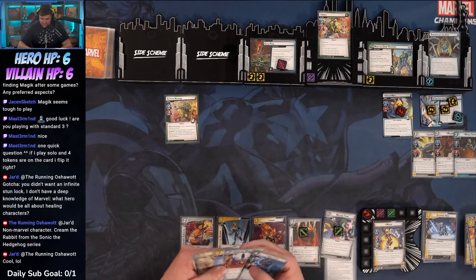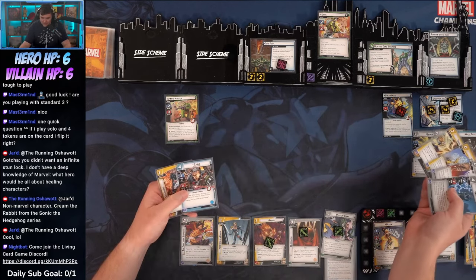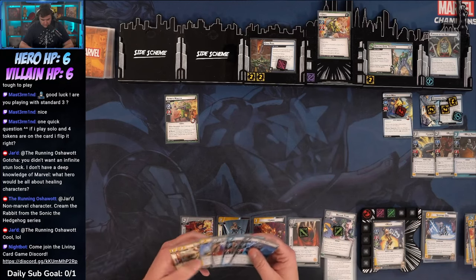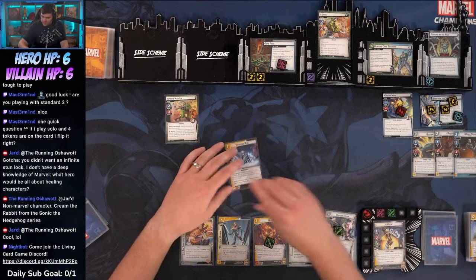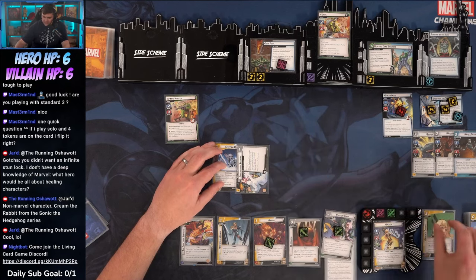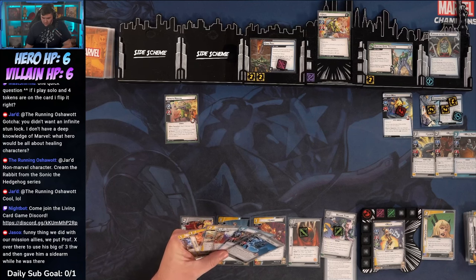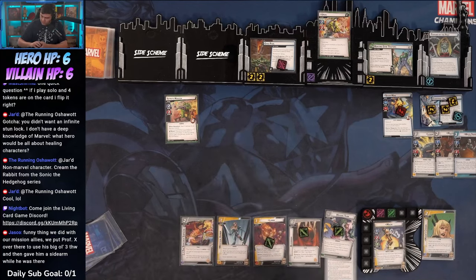The goal is to get Cable over to the mission. I could Limbo Cable for one resource. Let's Scry: top three are Stepping Disc, Super Power Training, and Magic's Crown. Put Magic's Crown on top, take Stepping Disc, discard Super Power Training. We want Magic's Crown on top because it's a mental resource, which lets us get Cable. I have one double left — Strength.